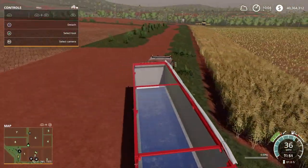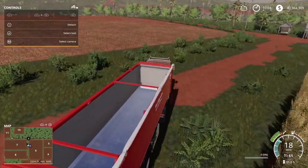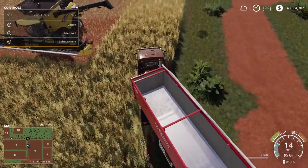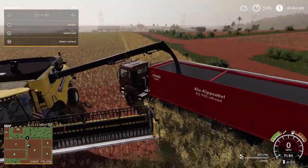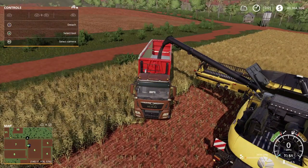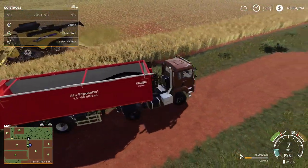Over here on field six, I think. I'm not too sure who was working this field - it has canola on it, as you can see. There's a big New Holland over there.